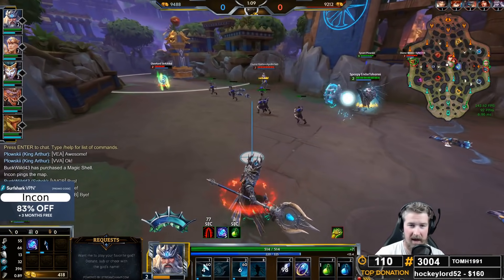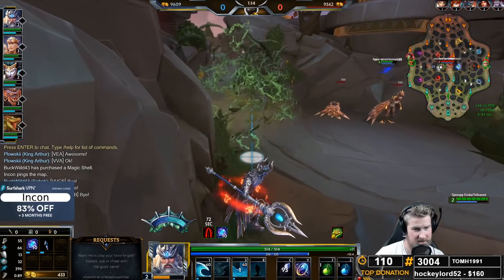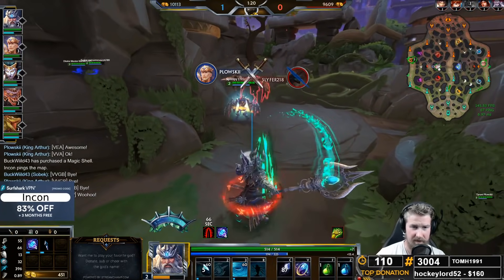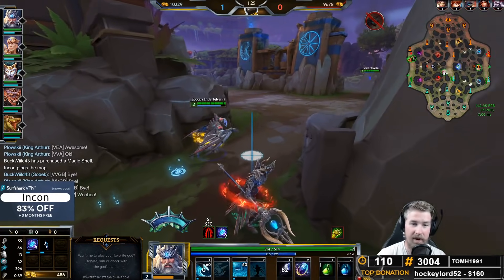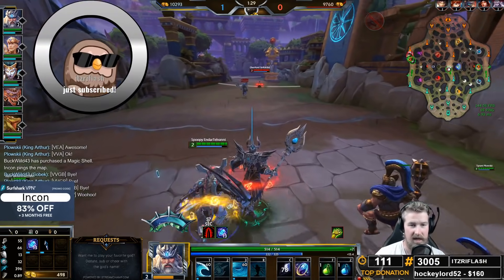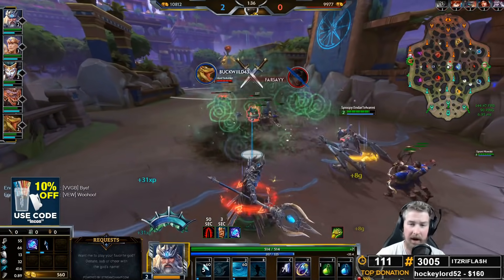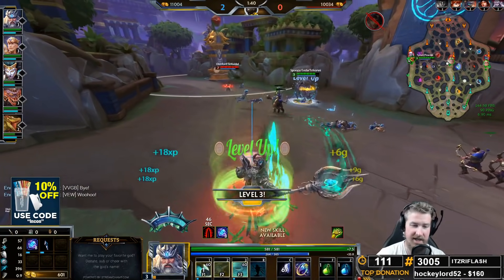On Poseidon, we're basically the wombo combo damage mid lane, so we're going to be going into a big bursty build, looking to get some big damage, and we're going to combine really well with gods that have a lot of setup. We're looking to pair ourselves with high CC characters typically.